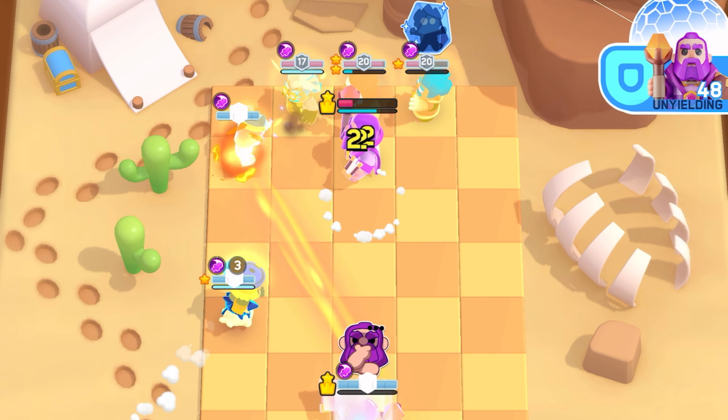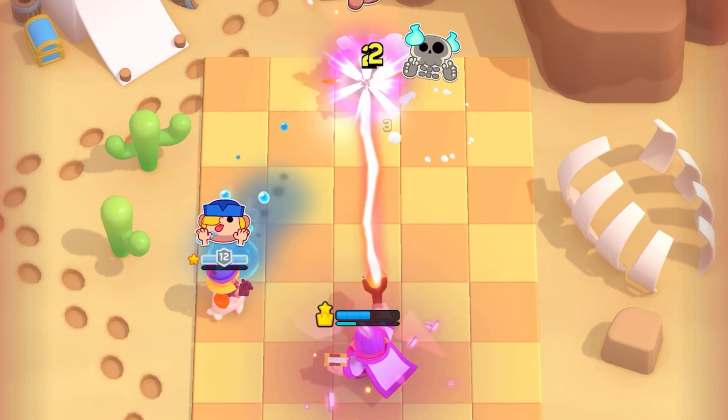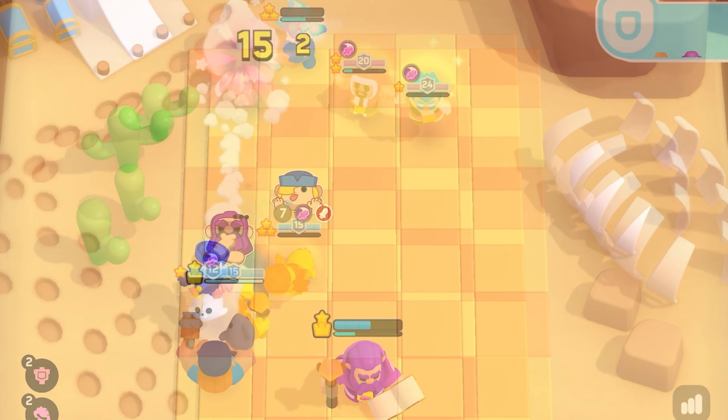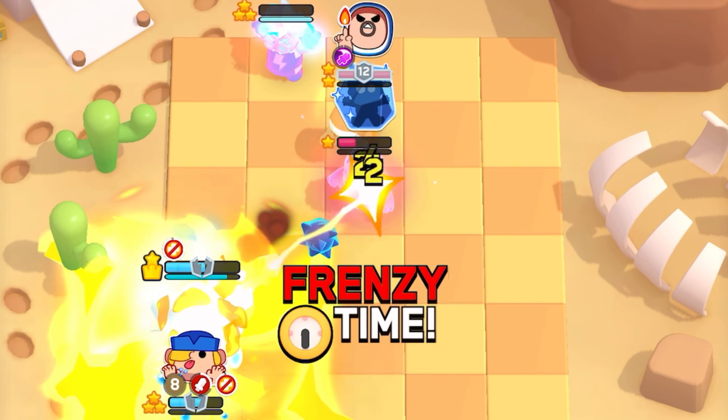Nothing's gonna get stunned because we have unstoppable on all shielded enemies. Frenzy time might be a threat but sailor just clutches as she does — oh my god, the e-wiz has like one HP! No way, the e-wiz is alive, no way! What's up guys, welcome back to another video.